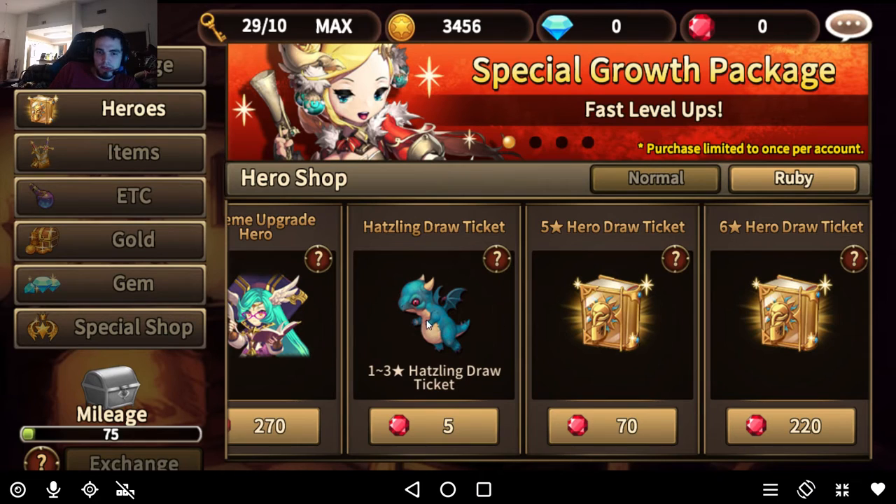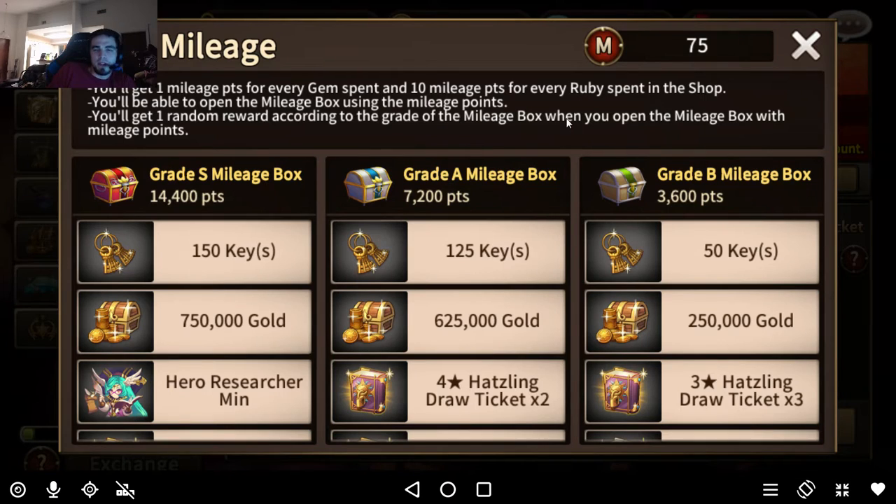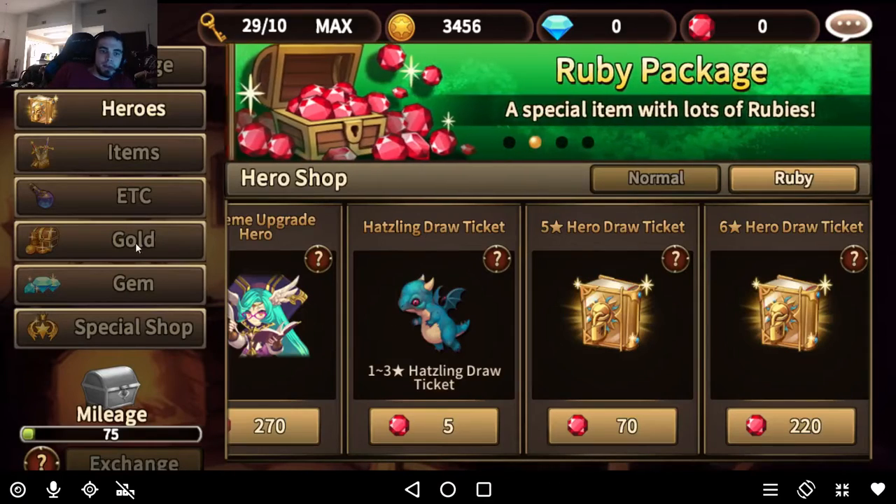Gems are a 1-to-1 ratio for mileage points, and you get 10 mileage points for every ruby you spend.